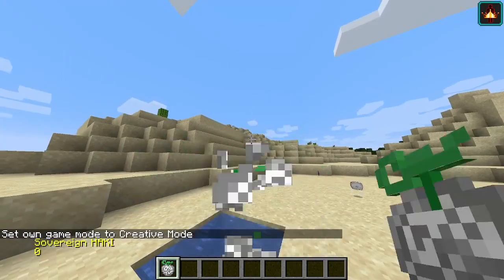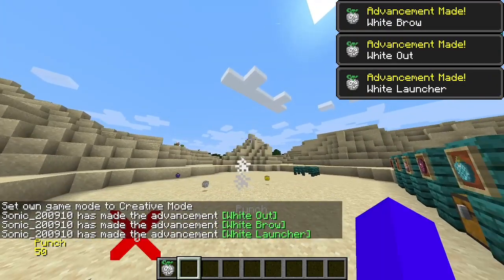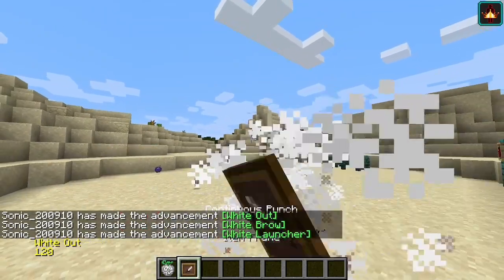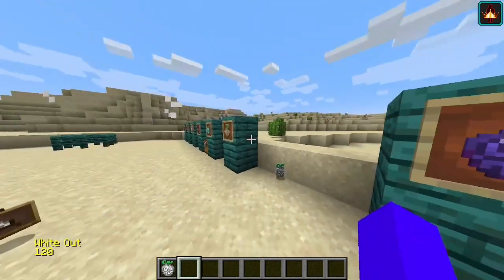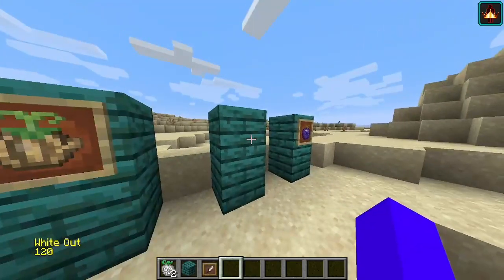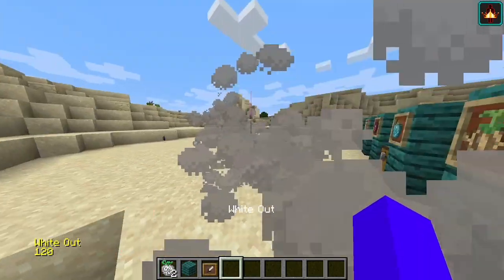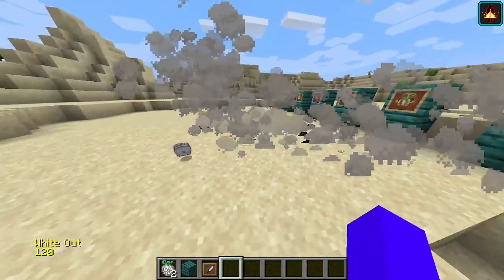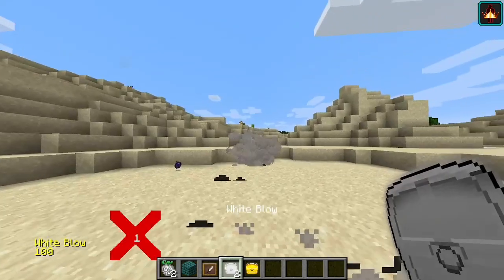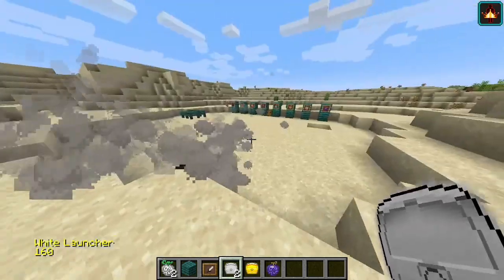Yeah, this is the smoke fruit. So this is the ability — the Wiper ability. It's a smoke fruit. And this just made some smoke with the Wiper ability. Wipe Low also wants smoke. Launcher launches your anchor in the smoke.